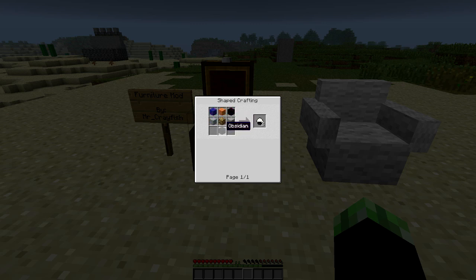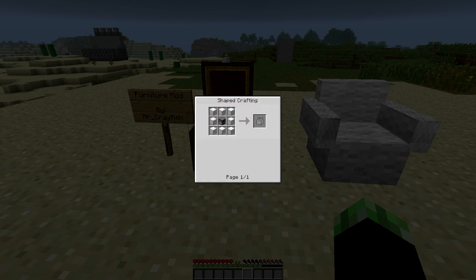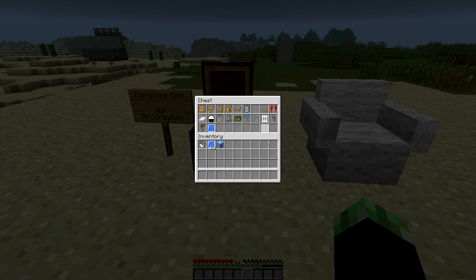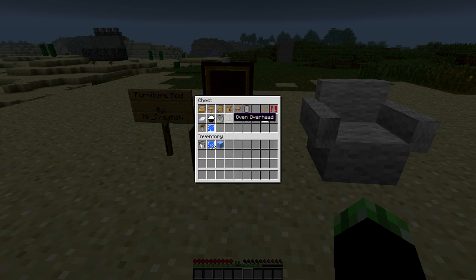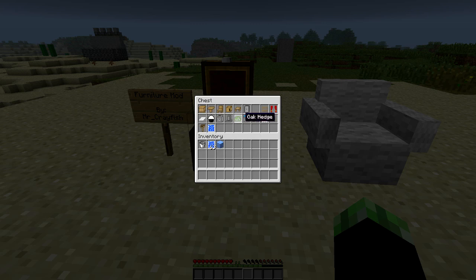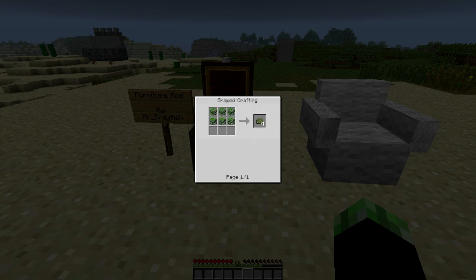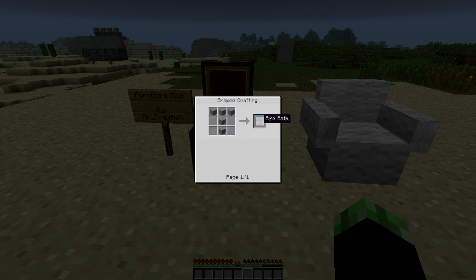Lamps are pretty easy — all you need is obsidian, glowstone, and a few pieces of wool. The oven requires a lot of iron blocks but it serves a cool purpose — you can smelt a lot of things with it. The overhead oven is not that difficult; I would have expected iron blocks but it seems more of an aesthetic thing. Hedges are crafted by putting six leaves in and you get the hedge block out — you're paying a price for aesthetics. The birdbath somehow comes with water despite no water in the recipe, which is a bit odd.